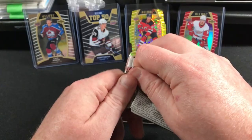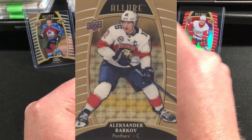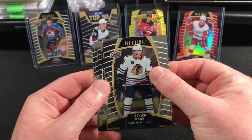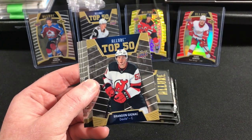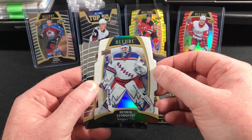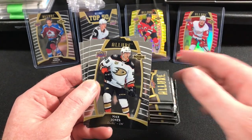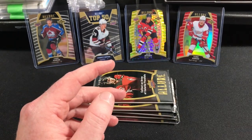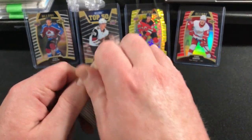Another huge hit card in Allure is the Golden Treasures, which are numbered to one. I believe some of them are autographed and some even have patches or jerseys. Patrick Kane base. Top 50: Brandon Guignac. White rainbow die cut of Henrik Lundqvist. Max Jones rookie, Rasmus Sandin rookie, Zack Sanation rookie. You do get a lot of rookie cards in the packs. We are expecting one autograph here.